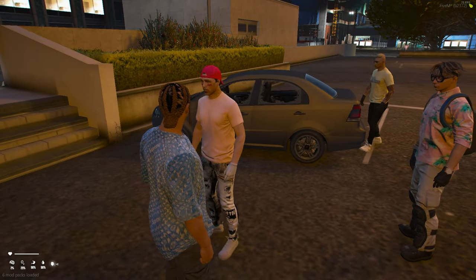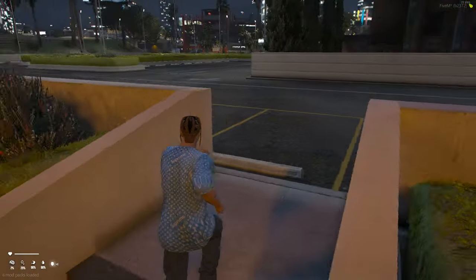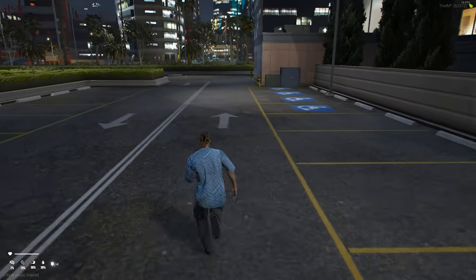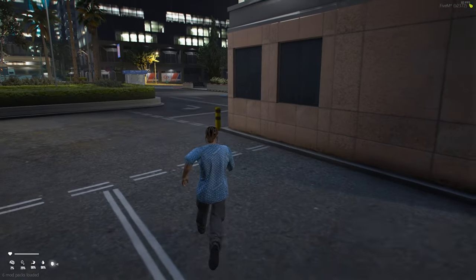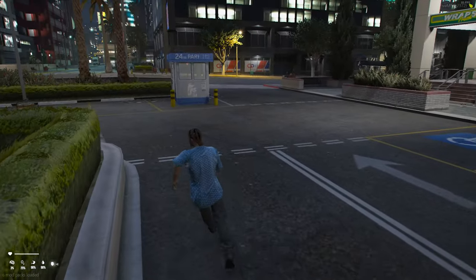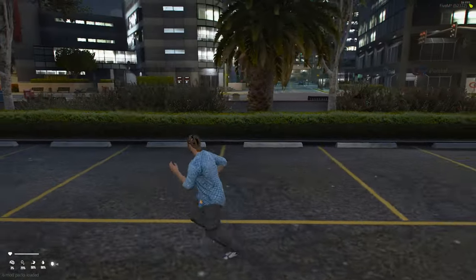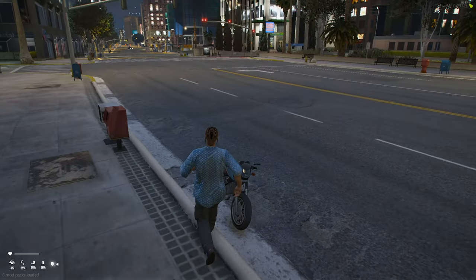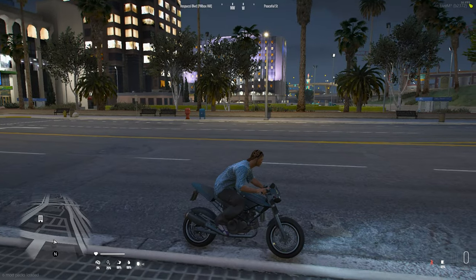I asked around and apparently there is no actual car rental spot, which is a little rough. Definitely a feature I think all servers should have, especially for new players who are getting on — if they don't have anywhere to go starting off, they're going to get frustrated. But let's quickly steal ourselves a car. Hopefully we don't run into any police since we're just starting off on the server. Let's try this bike right here — I'm curious how easy it is to actually hotwire.